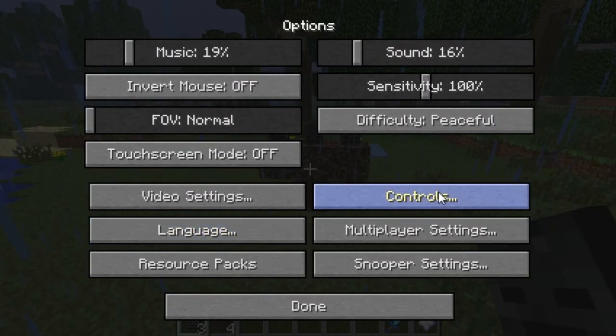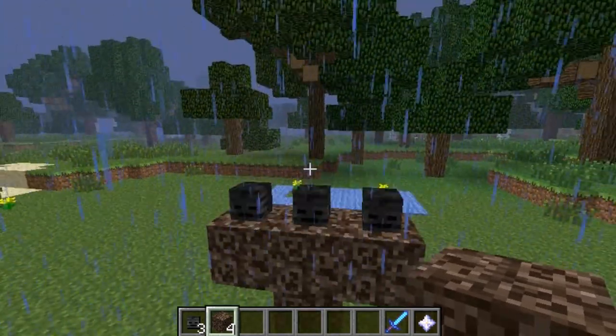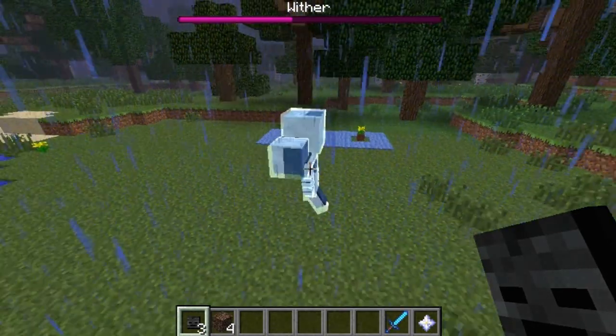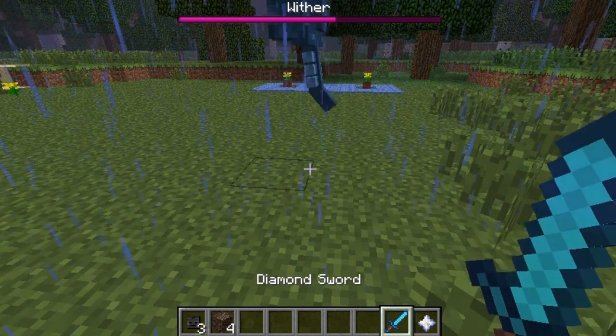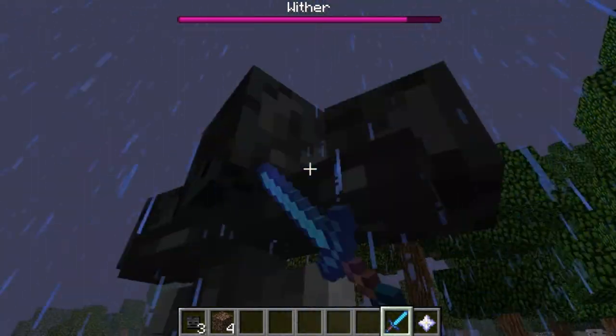I was in peaceful mode — my bad, you cannot spawn it on peaceful. Let me switch that. There we go — as you can see, there's a wither now. Let's go ahead and kill it. I've got a Sharpness 5 sword, and it also regenerates health. Let's see if we can kill it.